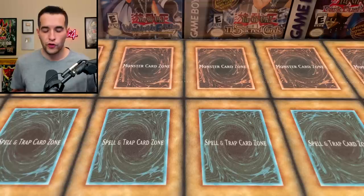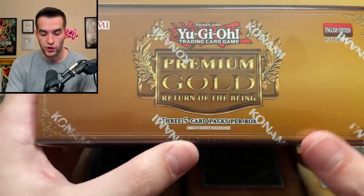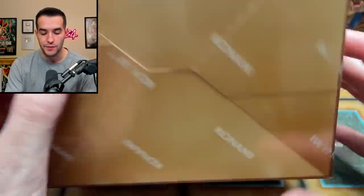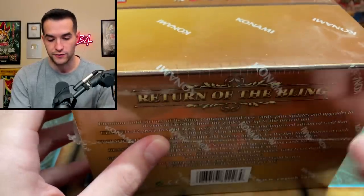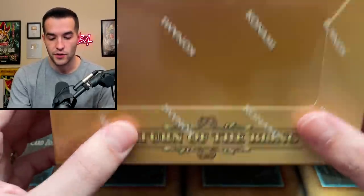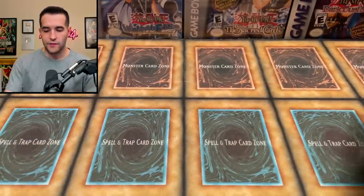There's a lot of cool stuff — let's get this box open. First up we have something really cool: Premium Gold Return of the Bling, three five-card packs per box. We're definitely going to make this into its own video. This is a sick product that I never actually opened a full display of. It's first edition too, so that's an insanely awesome pickup.